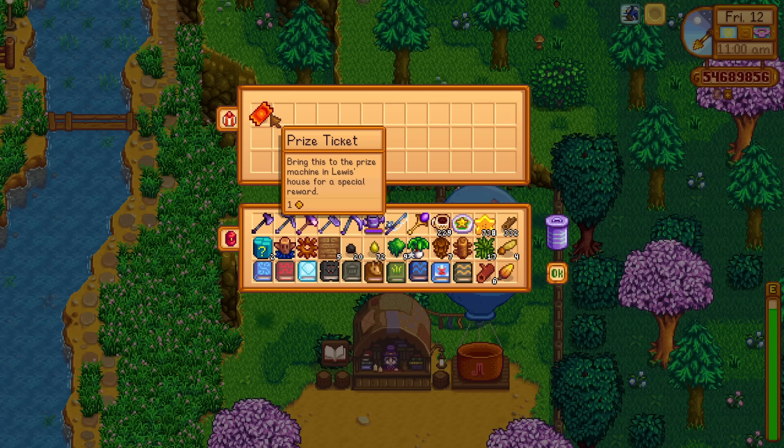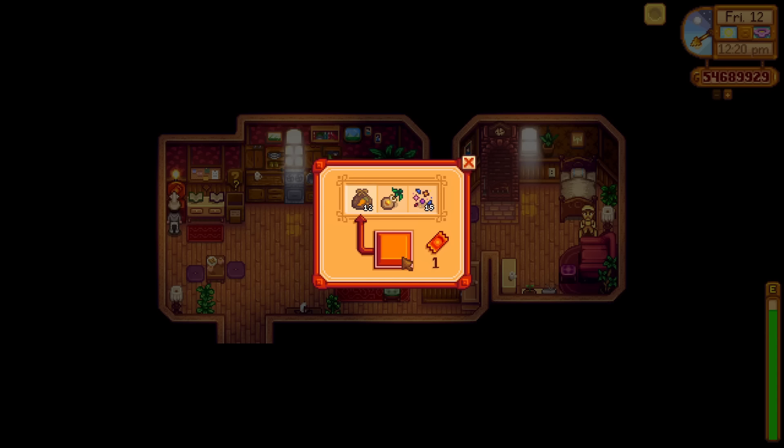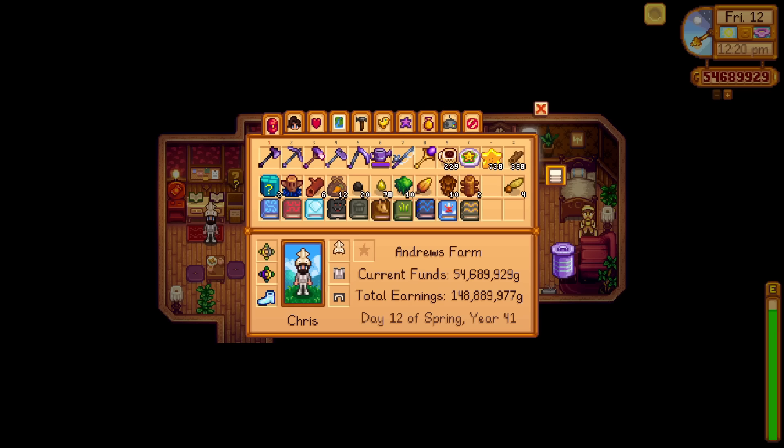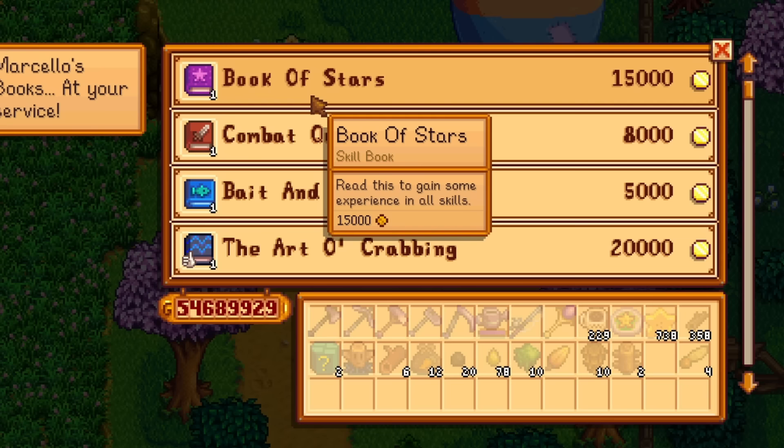Behind the hot air balloon at the bookseller there is a prize ticket. In Mayor Lewis's house there is a special prize machine where you can exchange tickets for prizes, and there are a few books available through it. The best way to get more prize tickets is by completing repetitive festivals — winning the egg festival, the fishing one, and others will get you prize tickets. Also, by accepting Help Wanted and the special billboard quests, you will get prize tickets.